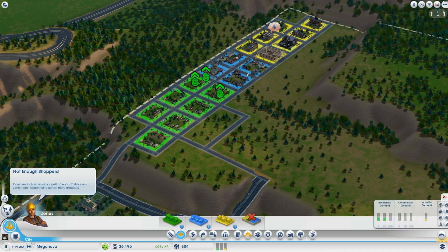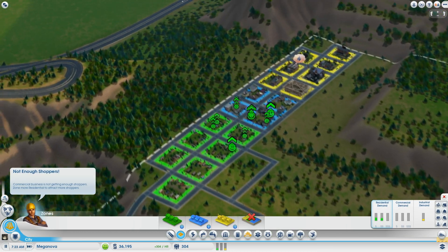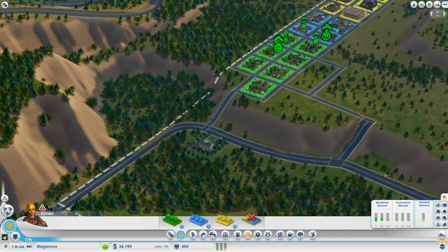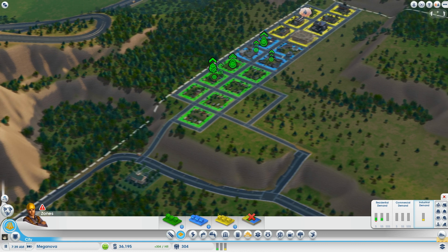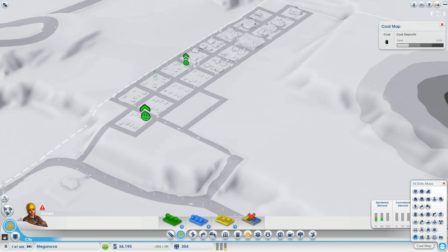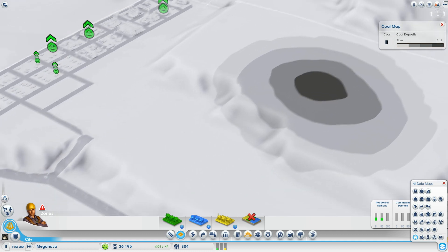Looking at the zones, I only have a few of each — residential, commercial, and industrial. You want to keep your population as low as possible early in the game so you don't have to worry about police stations, fire stations, clinics, and all that.